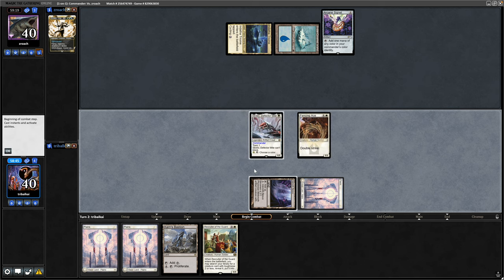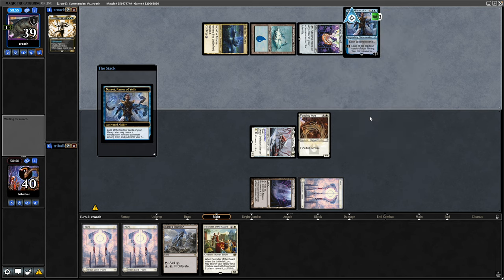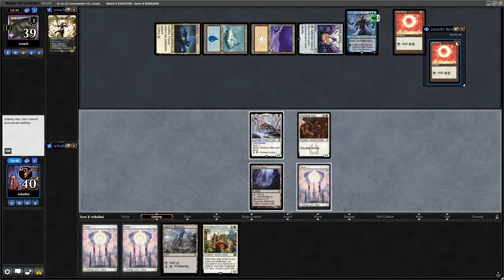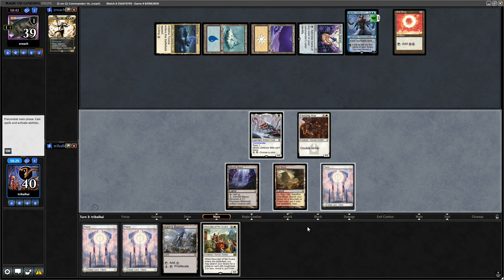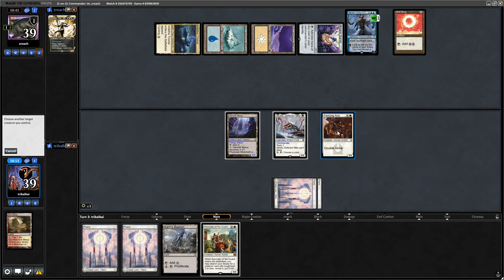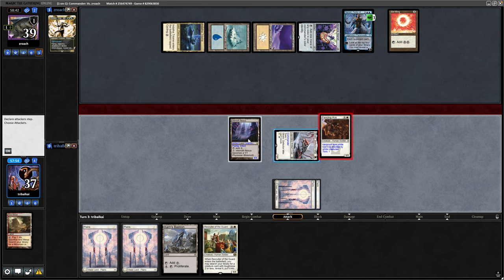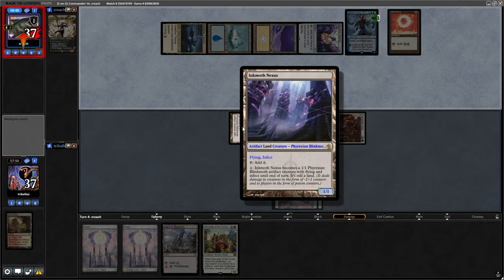Might as well swing in and deal our first point of Toxic Damage to our opponent. Now Narset, Parter of the Veils — largely going to ignore that I imagine. They managed to get a Sol Ring off the Narset, so dropping a basic and playing that out straight away. It's another land for us, so we will crack the Arid Mesa to help our chances of not drawing into lands. Animate the Inkmoth Nexus, and we'll give Protection from White. Thanks to Double Strike, that is two Poison Counters from this and one Poison Counter from the Inkmoth, bumping them up to four.